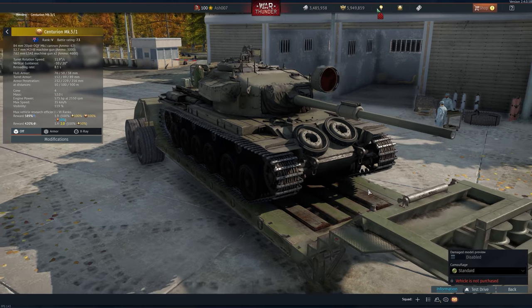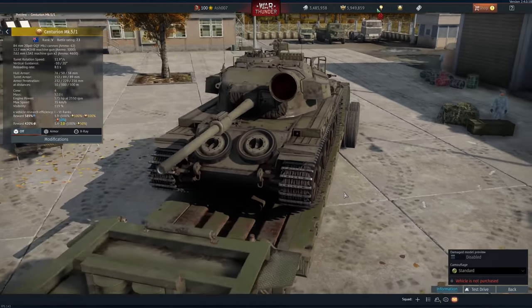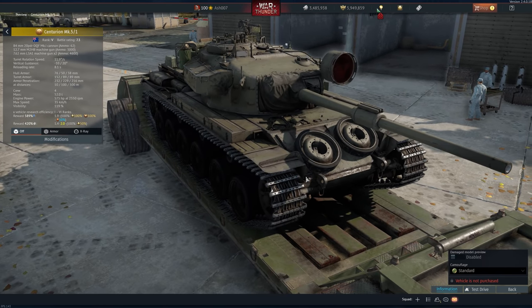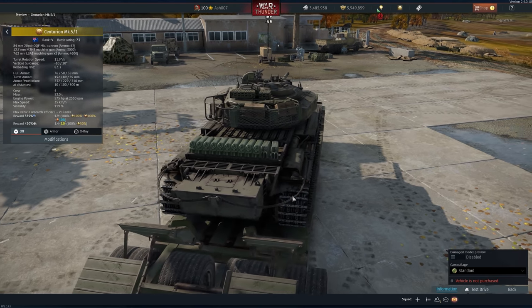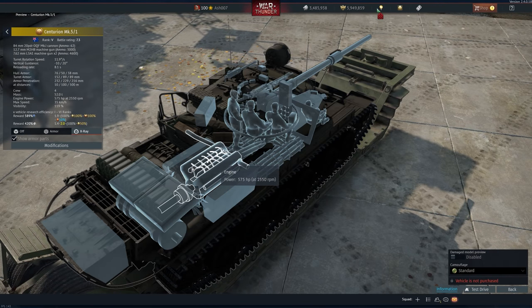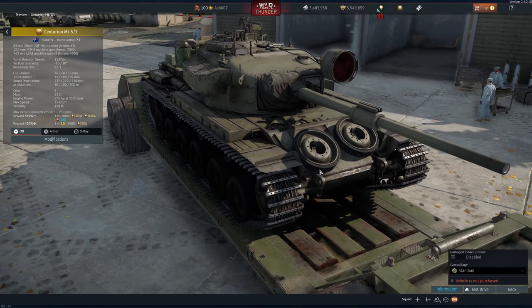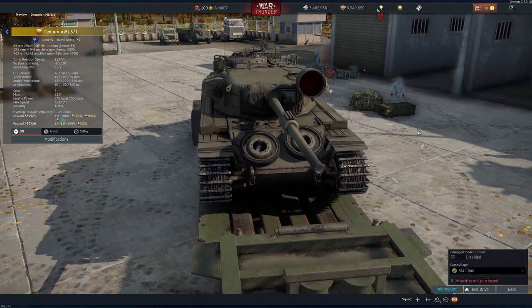There's also a new naval Battle Pass vessel, though it had preview issues. The later-tier Battle Pass Season 2 vehicle is the Centurion Mk5/1 — rank 5, battle rating 7.3. It features extended fuel tanks and extra carry weight. The engine isn't correctly modeled yet so it may feel sluggish, but it does have night vision. Otherwise it's a fairly standard Centurion.